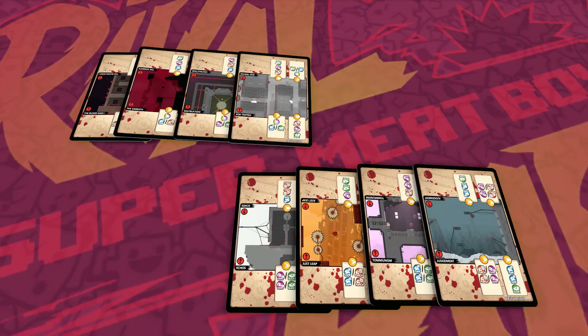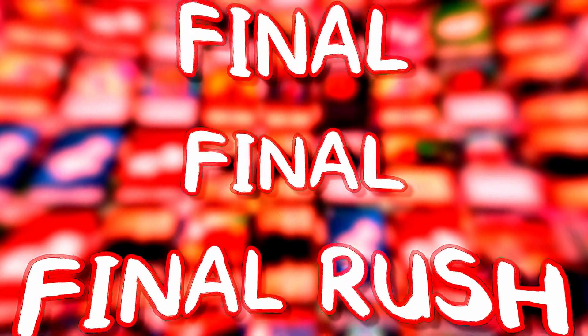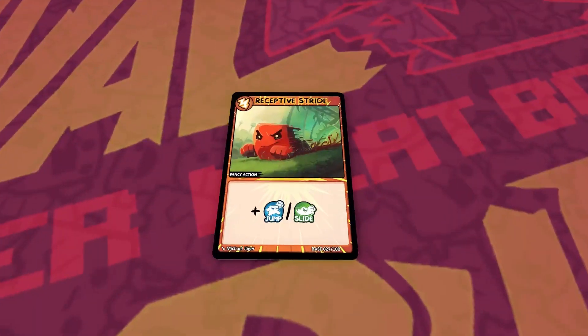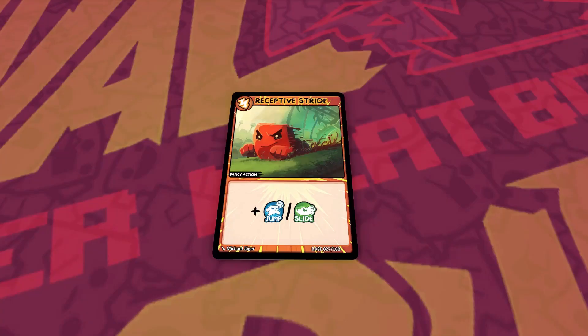In the event of another draw, repeat this process and enter Final Final Rush. And then Final Final Final Rush. Then Final Final Final Final Rush. Then Final Final Final Final Final Final Rush. Two moves separated by a slash on a fancy action card is a flex move. When a player gains a flex move, they choose one of the two moves to gain.